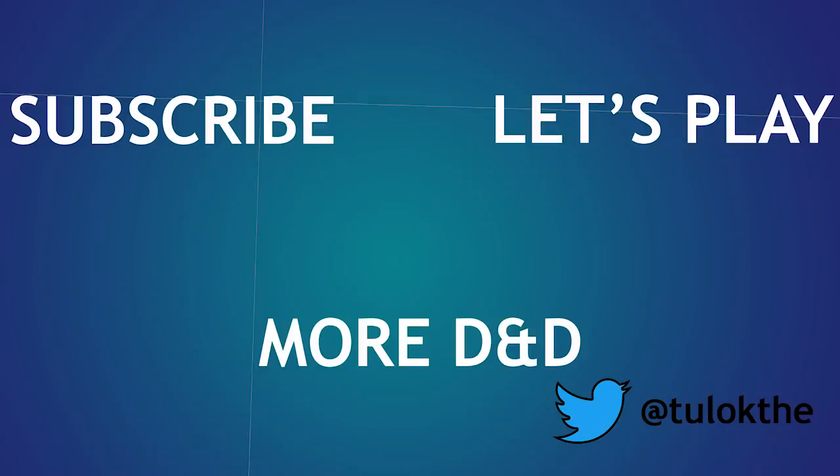Thanks for watching — if you like the video, subscribe for more; we make two videos every week. You can vote in the poll for the next anime character build: Roy Mustang from Fullmetal Alchemist, Inosuke from Demon Slayer, or Bakugo from My Hero Academia. And as always, remember to subscribe to Tulak and Mango people — it's a very fun place.